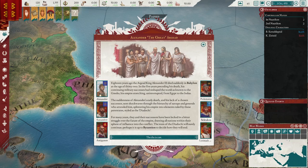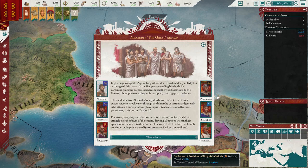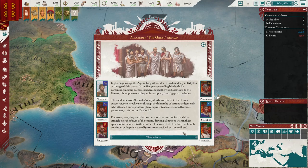Let's quickly go into the opening event. Alexander the Great — Argeid. Eighteen years ago, the Argeid king Alexander III died suddenly in Babylon at the age of 32. In the five years preceding his death, his continuing military successes had reshaped the world as known to the Greeks, his empire stretching uninterrupted from Egypt to the Indus. The suddenness of Alexander's early death and his lack of a chosen successor sent shockwaves through the hierarchy of satraps and generals, splintering his empire into elements ruled by these potentates, styled as the Diadochi. For many years they and their successors have been locked in a bitter struggle over the future of the empire, drawing all nations within their sphere into the conflict. The wars of the Diadochi will surely continue — perhaps it is up to Byzantium to decide how they will end.